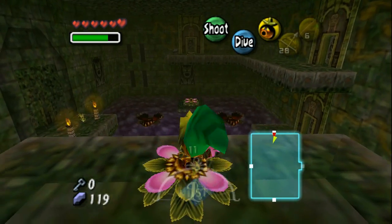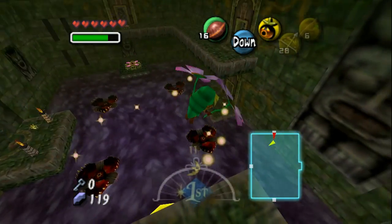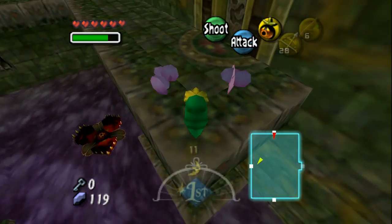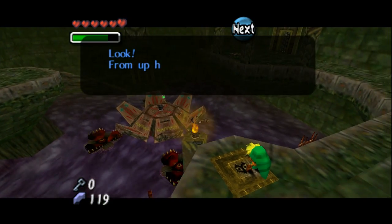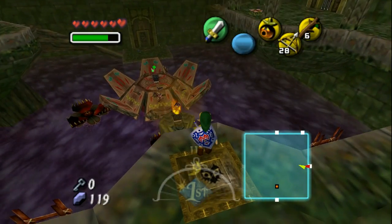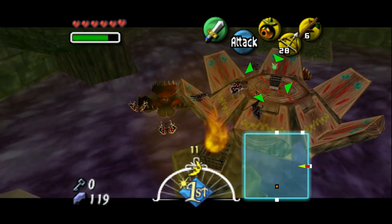Let's go back to the main hub room from the second floor since we have the Hero's Bow — there are puzzles we can solve right away. From up here we have a better view of that shrine below. Basically we've gotta light that torch with that flame, and they make it easy by targeting it for us.